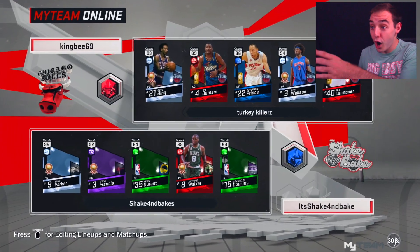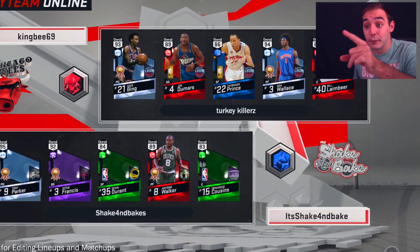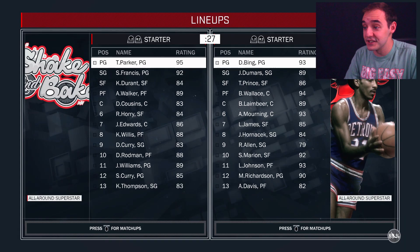Look at this man's Pistons team — this guy's in the ruby seat. We're in for a tough game today. You can check out my opponent's team: tons of Pistons, and then a whole bunch of good guards on the bench too. Multiple diamonds in his lineup — this would be a big win, let's get it done.